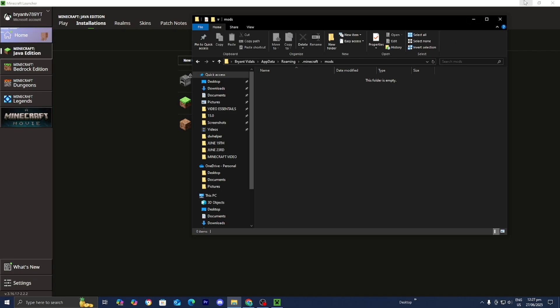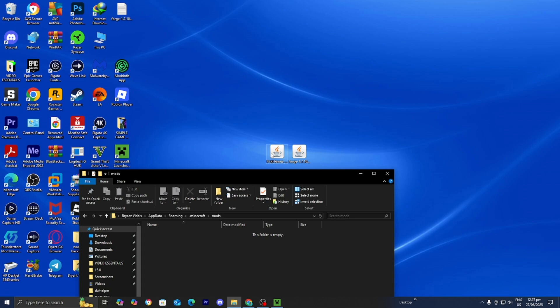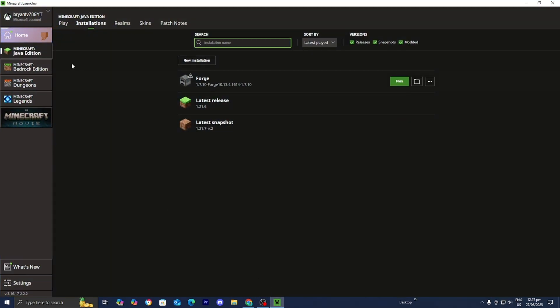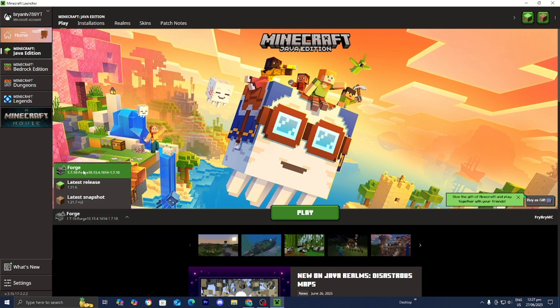Now we're going to minimize the Minecraft launcher and drag and drop the Fisk Superhero file inside of the mods folder. Once you're done, go ahead and close the mods folder. Then head back over to the Minecraft launcher, go to the top menu, press where it says play. In the version selector, double check that Forge 1.7.10 is actually selected, then press play.